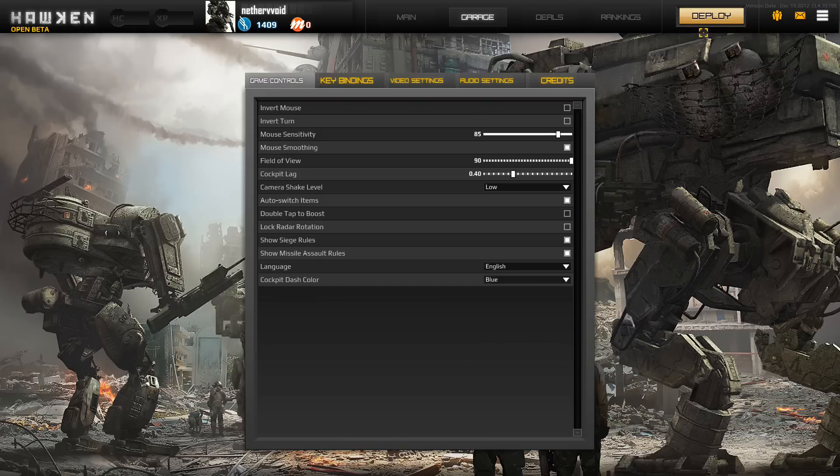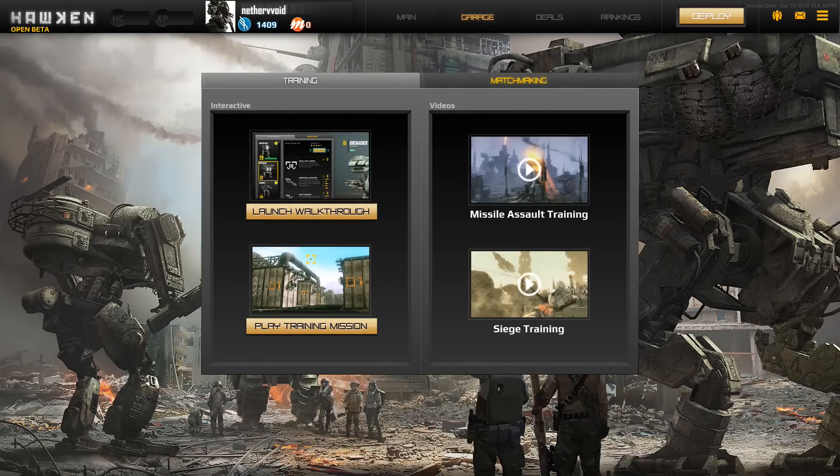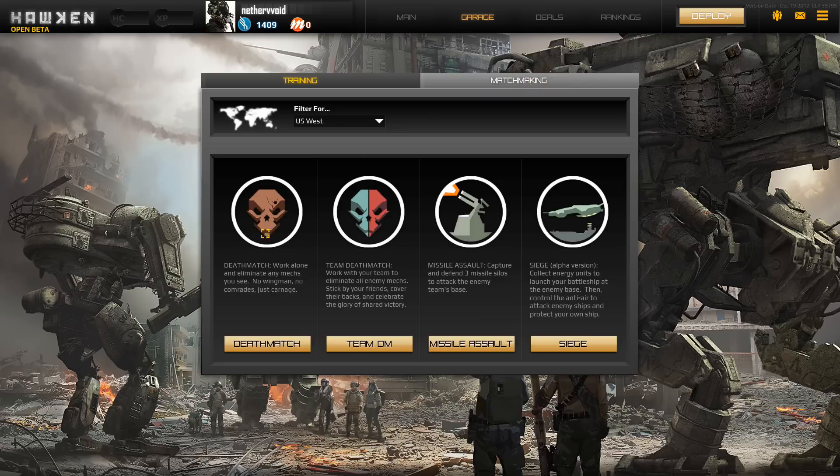The battle types — they have a couple of quick tutorial guides to kind of teach you the game, showing you how to fire your weapons and do all the movements. They did not have this in closed beta so I'm really glad they added it. There are four different game modes. Deathmatch is just free-for-all — kill everybody you see. Team Deathmatch, obviously kill the enemy. Missile Assault is like a capture and hold — capture the flag, sit on it, and make sure the enemy doesn't take it. You can cap a flag and run off to get another and still earn points while your team holds it.